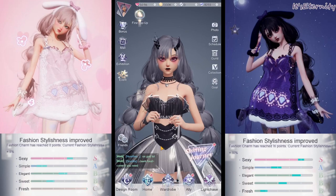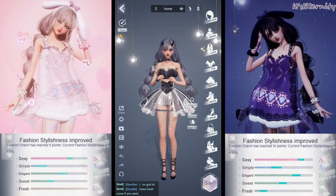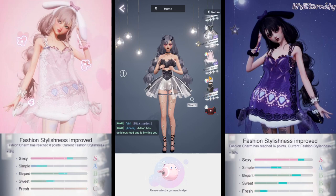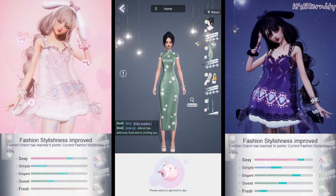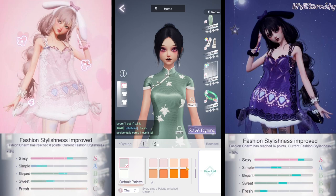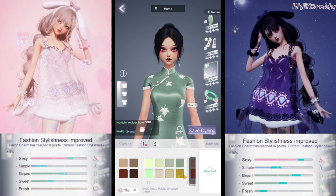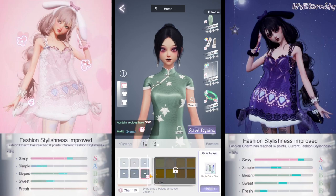Let's go back to dyeing. I'm going again to wardrobe, dye, and I'm gonna choose the set. Let's continue dyeing the earrings. We are going to unlock everything, and as you see, this is specific for this suit — this is the Maple color chart. It's not a basic or trend color chart, so it means you can safely use it on the set because it's meant only for this set. As we unlock the colors, the score of these items is going to be higher.